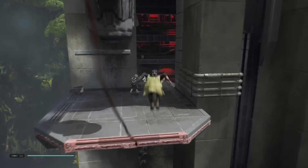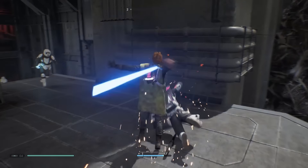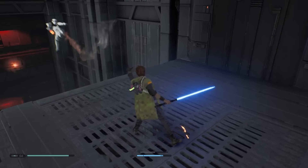Cal's collection of Force powers is pretty conservative — it's mainly a time freeze, push, and pull. But they're all useful in multiple ways in combat and puzzle solving, so it feels more diverse than that. And all I really need is to be able to shove dudes off ledges.